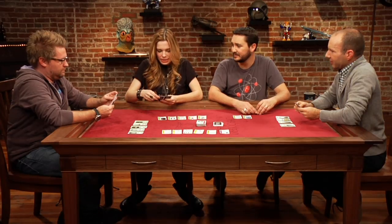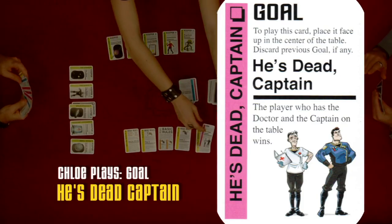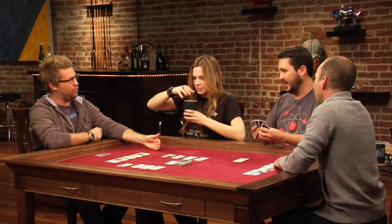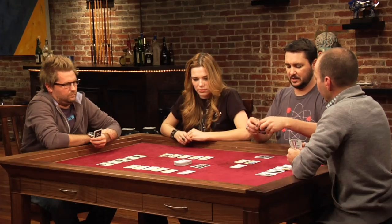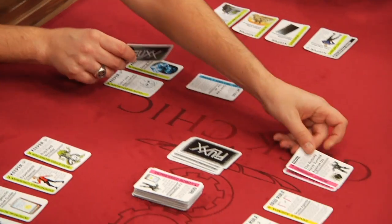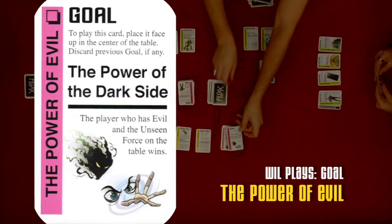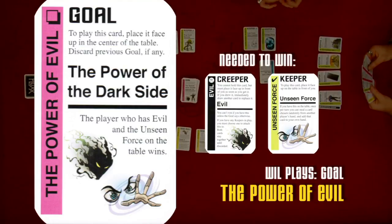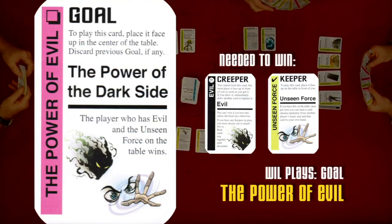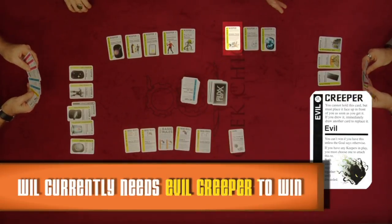Chloe draws and plays a distress call, giving all players one card. New goal: the player who has the doctor and the captain wins. 'I love that this game could be five minutes or an hour.' New goals are played: Robots Have Turned Against Us — meaning the evil creeper is actually good — and then the Power of Evil: the Power of the Dark Side. If you have the dark force in front of you, you are currently winning the game. 'And guess who has the dark force in front of him? Me, baby.'